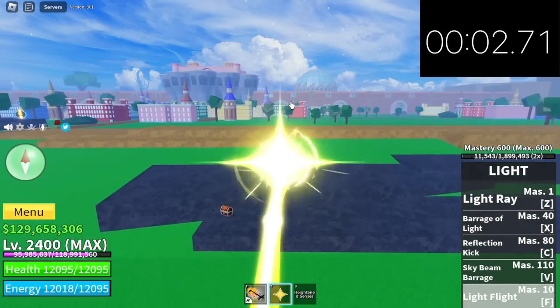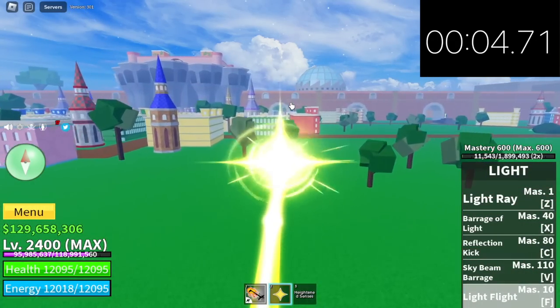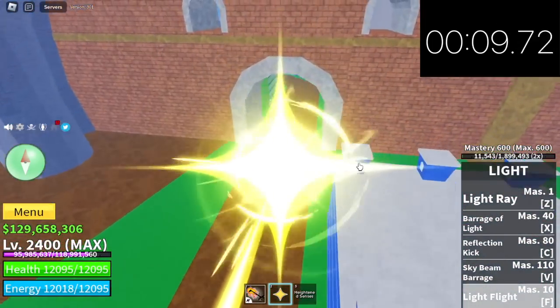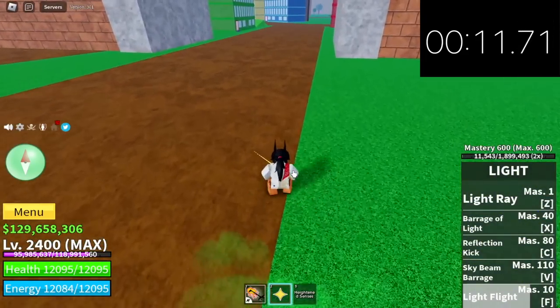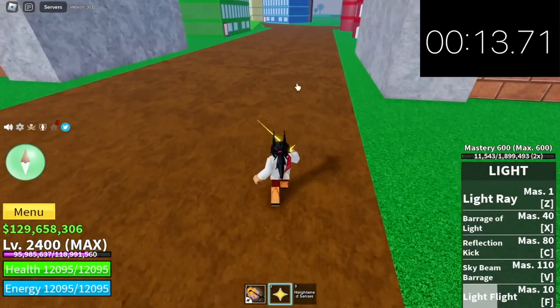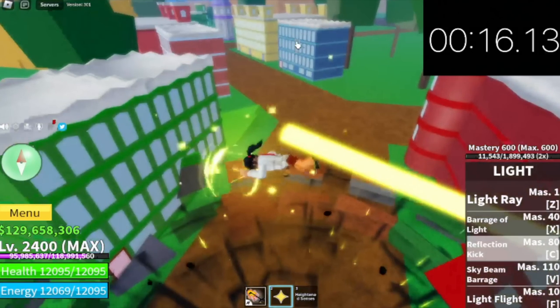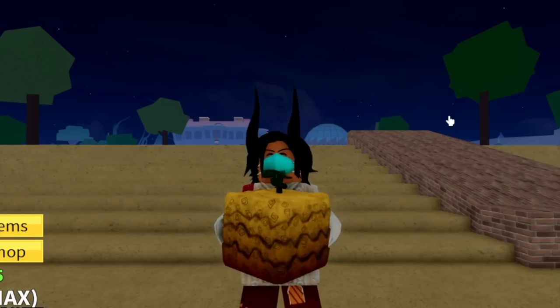But can it defeat the light fruit V1? You can also use the reflection kick — it will make it longer but I'll show you anyway. The C skill — this is the best skill revamp I saw in this update. 16 seconds — our new fastest fruit!